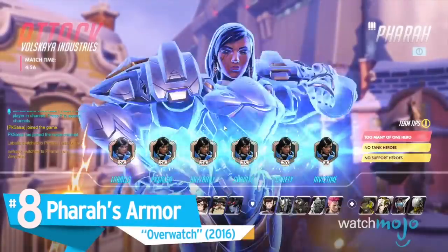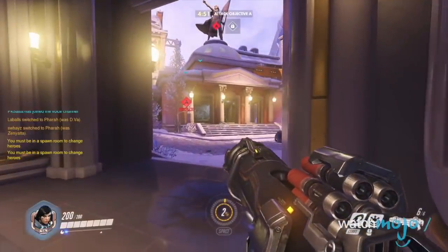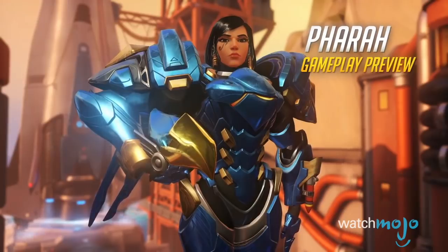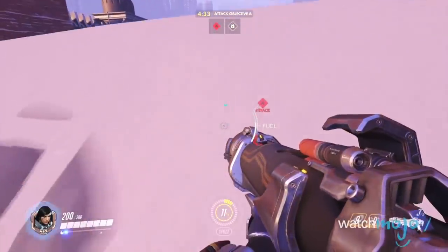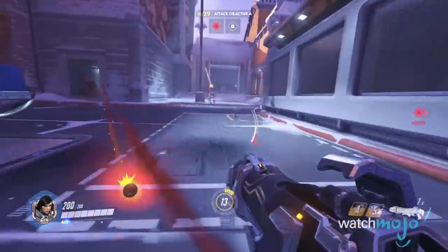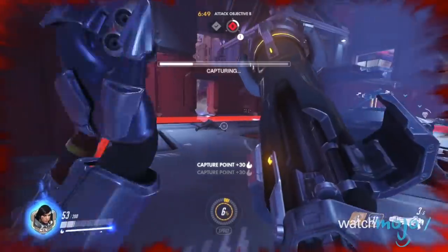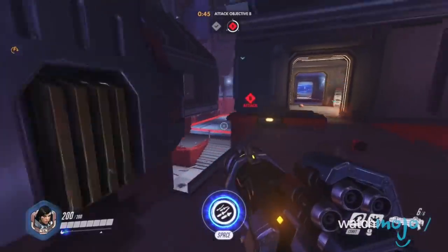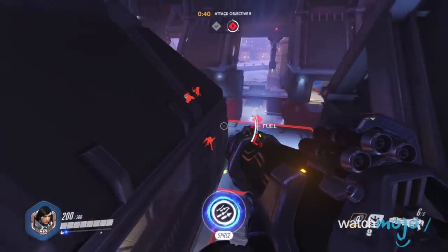Number 8: Pharah's Armor, Overwatch. The armor worn by Overwatch's resident Rocket Girl, Pharah's armor is primarily designed for the air, possessing a number of aerial features that allow her to hover, jump high, and otherwise fight her battles from on high. Her combat suit also has a number of offensive features, such as wrist rockets and other explosives that keep to her theme and make her a force to be reckoned with on the battlefield. Pharah's armor ensures that she can continue to protect the innocent at whatever height she and the other players choose to fight at.